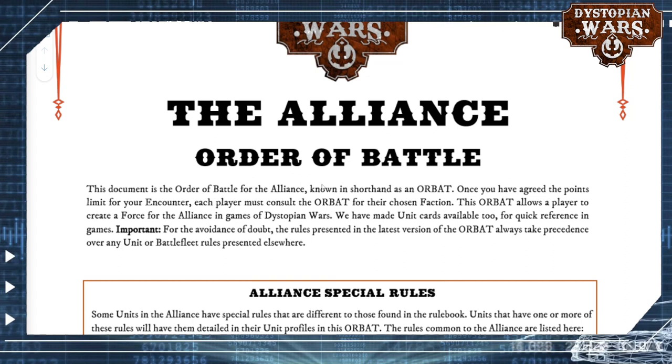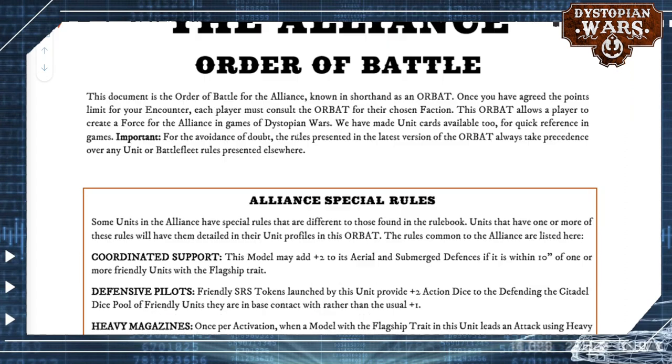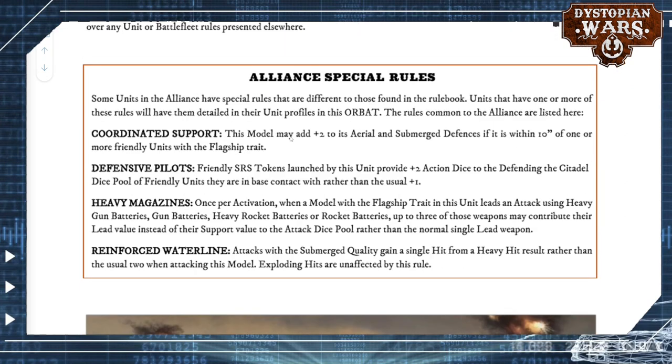The first thing we do when taking a look at the Orbat is checking out the different special rules that the army — the fleet — has access to. There are not that many in the Alliance so far. The first one is Coordinated Support. If you've got some models with this rule, they can add plus 2 to their aerial and submerged defenses if they are within 10 inches of one or more friendly units with the flagship trait.